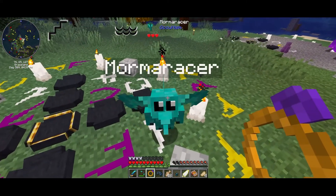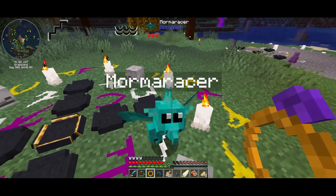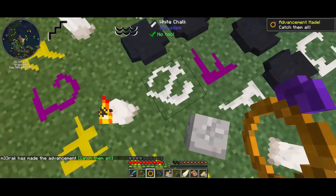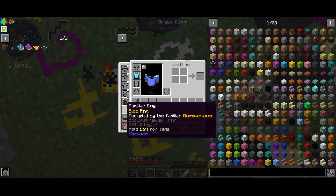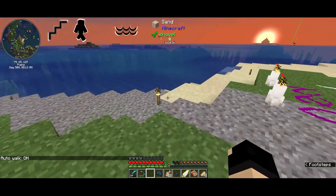There he is, right there. Can you please come here? There we go. Now we equip this. Can we get water breathing? Is that the way it works? Yes! Nice — we got water breathing. That is awesome.